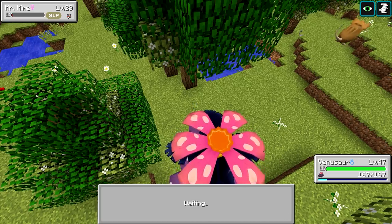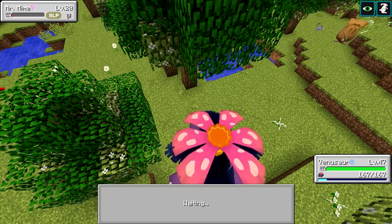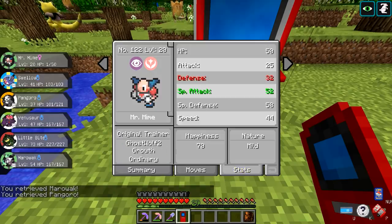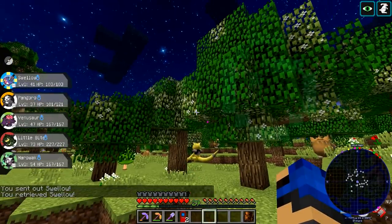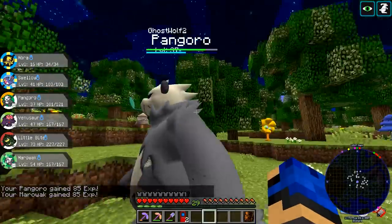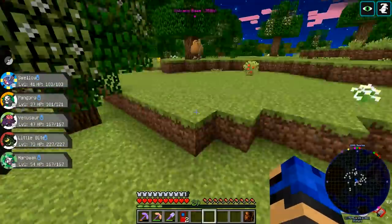Do Pokémon drop Nether Stars? Some legendary does. I forgot which one - probably not Darkrai. I know I've killed something that dropped it - legendary bosses maybe? I think the one I got was from a Shiny Mewtwo boss. According to the drops page on the wiki, nothing drops it. The only way in base Minecraft to get them is from the Wither, and since we're on peaceful we can't do that.